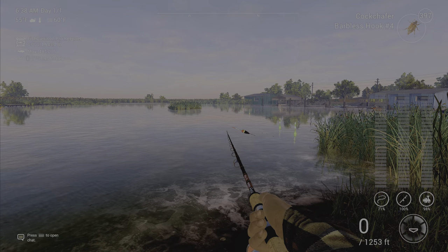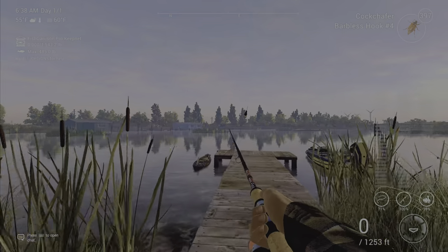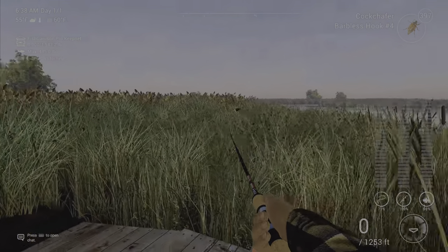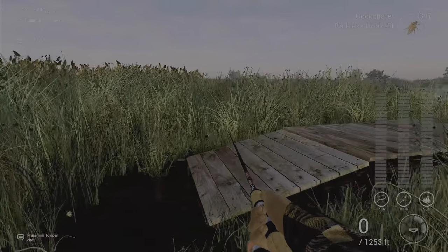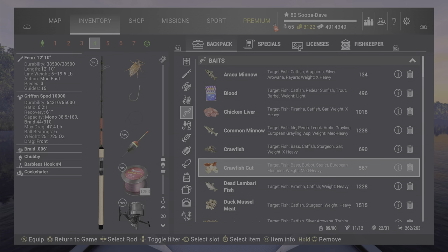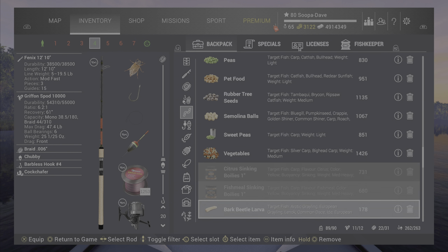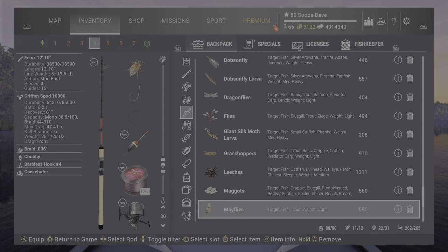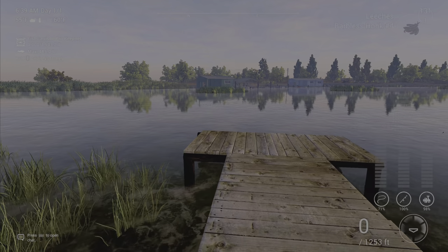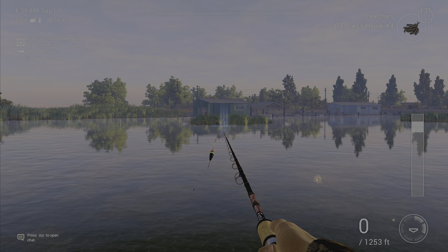For spot seven, we go back to the boat dock. I want to be very clear: when you come over to this left dock, do not use cock shafers here - use your leeches instead. If you use cock shafers at this spot you can catch a steelhead, so just use your leeches here.